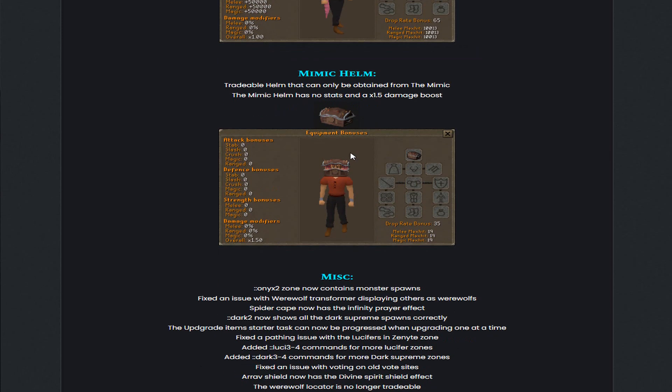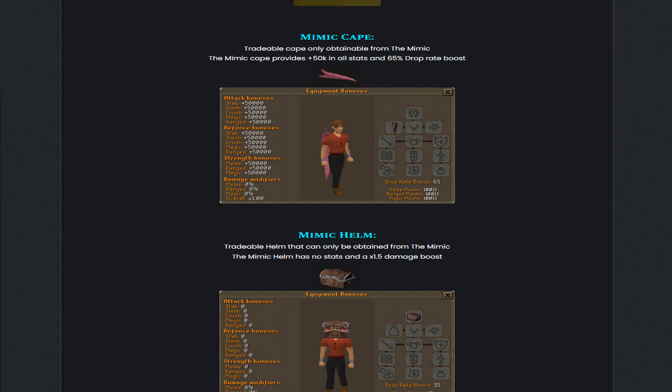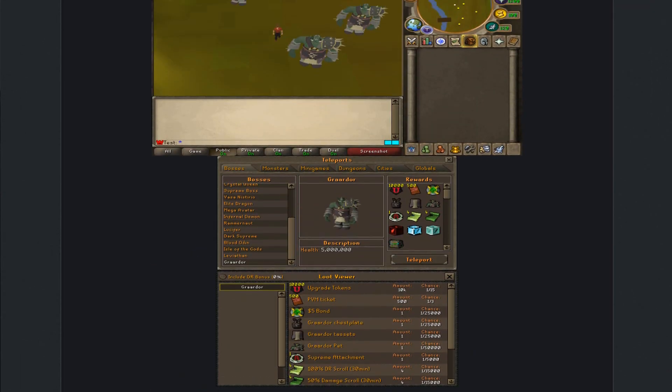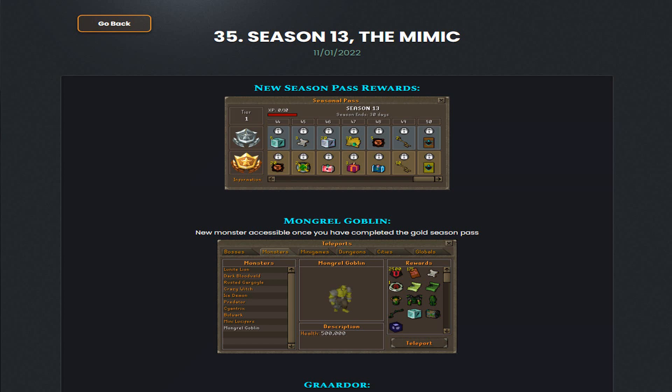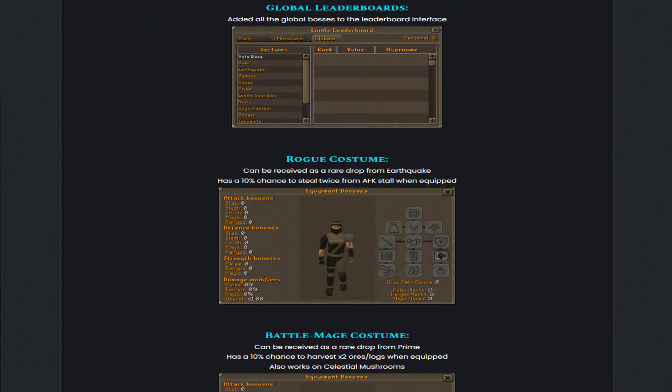They also did some miscellaneous updates. Looking at the other update thread which came out today: they added a global leaderboard interface as well as costumes. That's how the Lunight leaderboard looks. They also added the Rogue costume, which can be received as a rare drop from the Earthquake and has a 10% chance to steal twice from the AFK stall when equipped — very OP for AFKing.